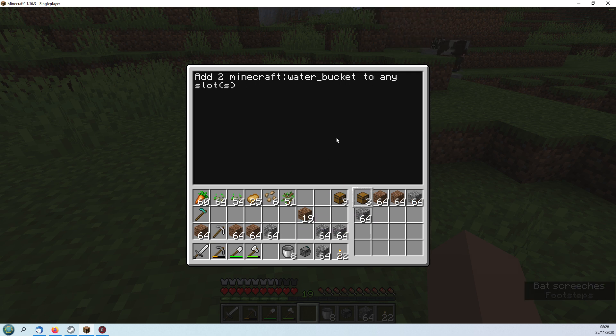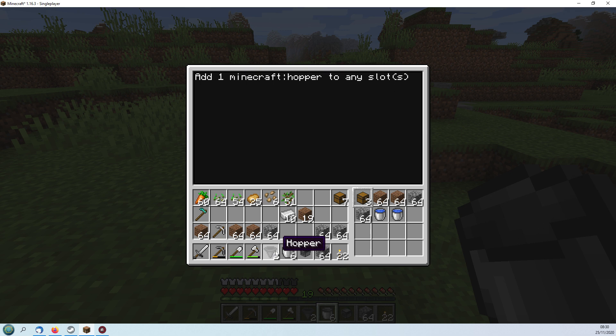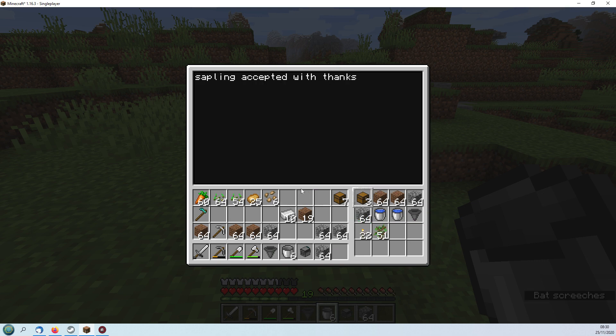Two water buckets - I've got buckets but there's no water, so I'll be back. Okay, I've got a couple of water buckets now and a hopper. I didn't make that - I should have checked this before I started. I just made a hopper and torches - I've got 22, that'll do. I'll put a bunch of saplings in - it doesn't really matter how many. We're ready to go.